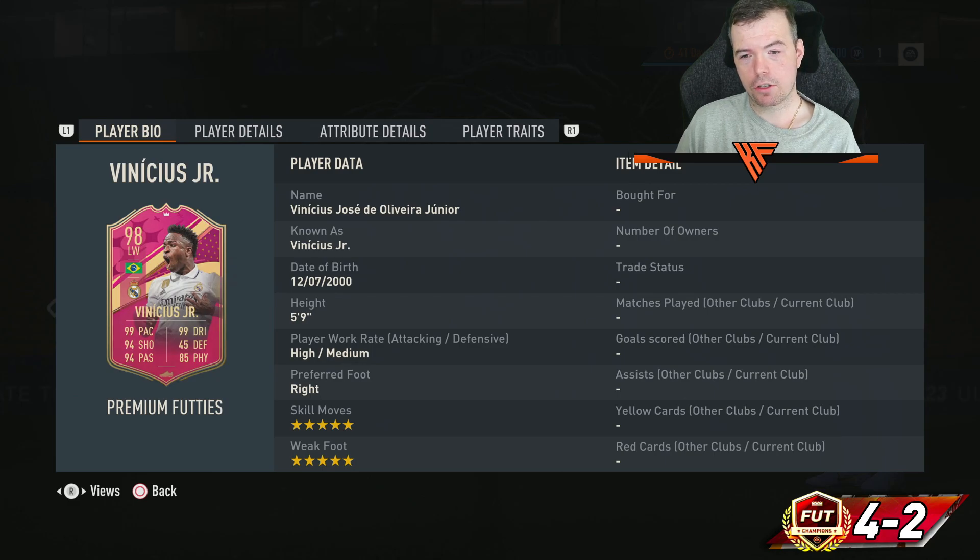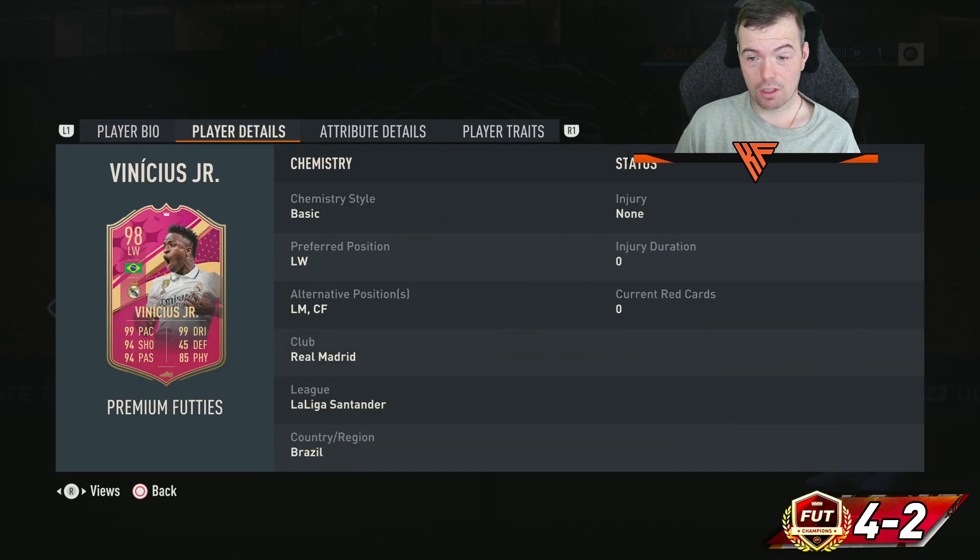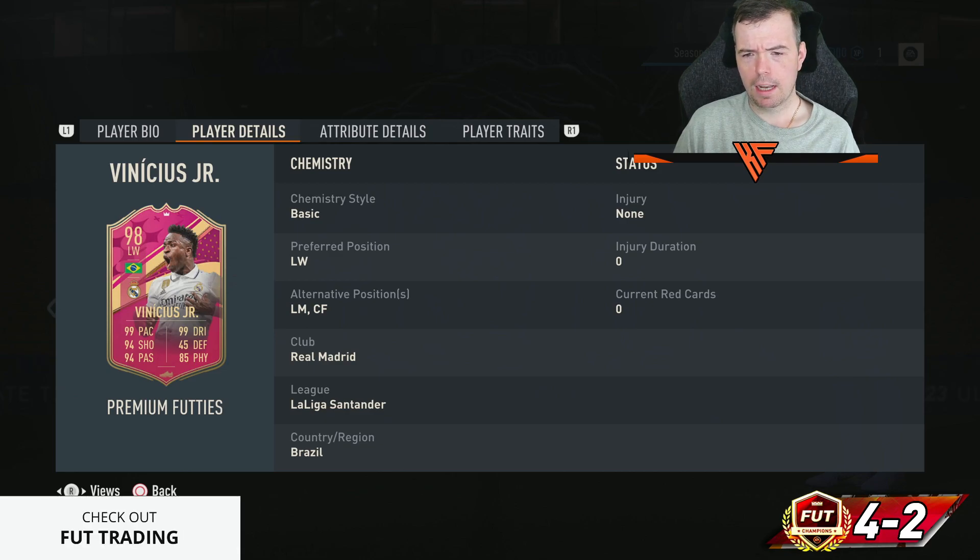Then at level forty we have a 98-rated Vinicius Jr — high/medium work rates, 5-star skills, 5-star weak foot, 99 pace, 94 shooting, 94 passing, 99 dribbling, 45 defense, 85 physicality. It's a premium card as well. Jota I don't think was premium. Vinicius can play left forward.